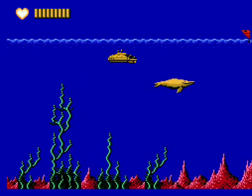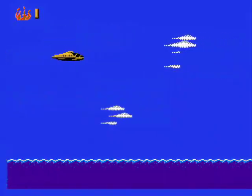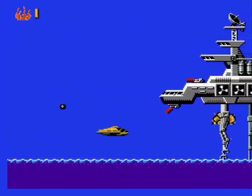Heart is only useful in specific situations, like to summon a whale to attack a boat or something. It always involves communicating with animals, which is what Ma-Ti, the kid with the heart ring, did in the show. I use fire about 90% of the time. I only use heart and earth in specific spots once in a great while, and I never bother with wind or water — they both suck.